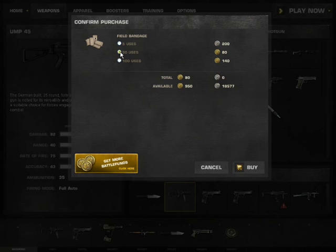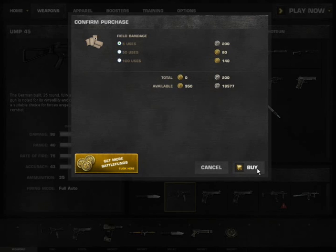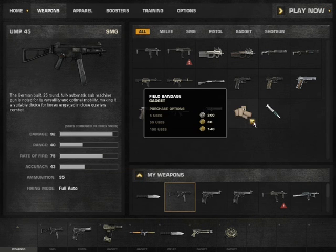You can also choose how many days you want it. So let me purchase 50 uses which would cost 80 battlefunds. For this video it will be 5 uses only, so 200 credits, which is quite affordable. You click on the buy button and it will be added to your inventory.